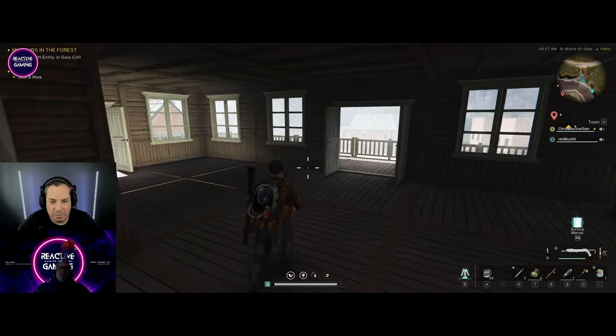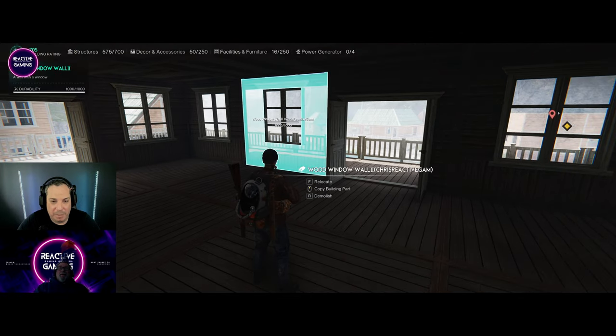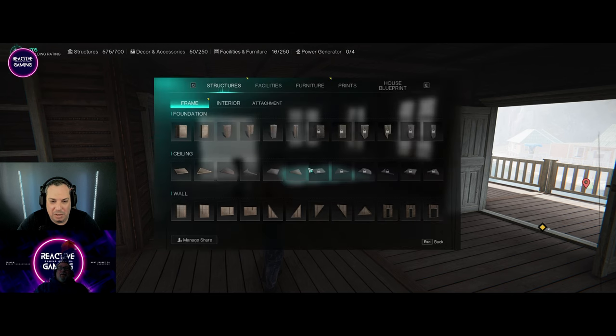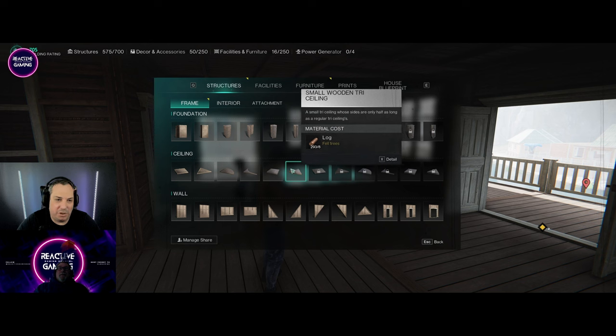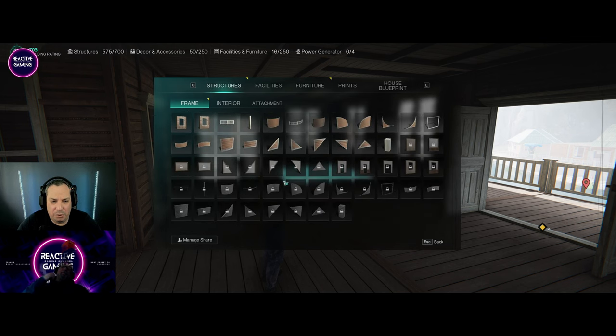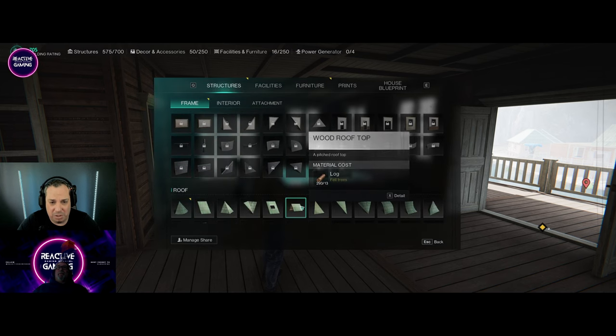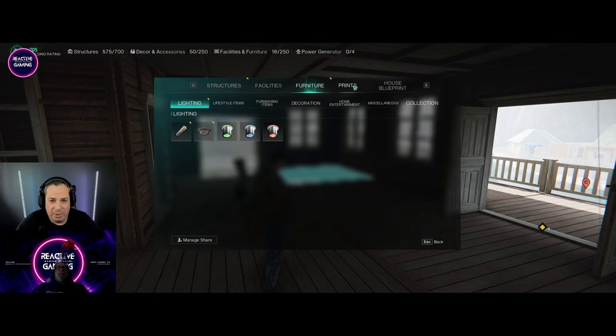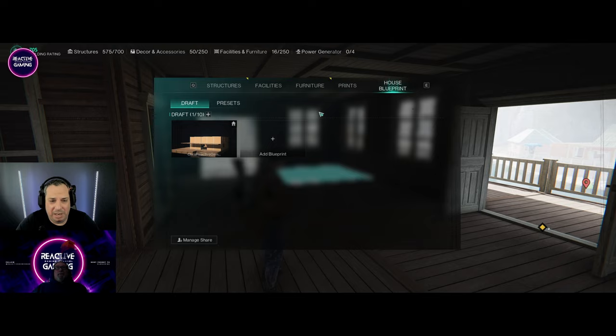Moving on to what everyone's mainly been looking for — building. By hitting B on your keyboard you activate the first stage of going into the building process. Using right-click on your mouse it'll give you access to all your different structures, furniture, and everything else you need for building. I'm still very new to the game so I haven't unlocked much yet — I'm just sharing the wisdom I've learned so far that I personally found quite difficult to master.